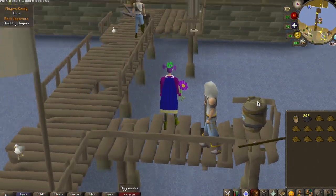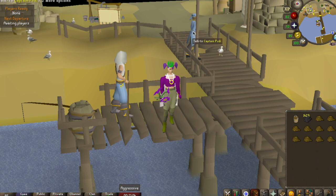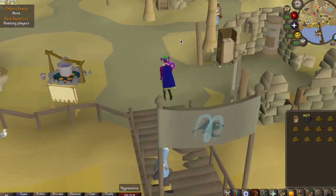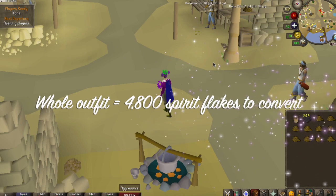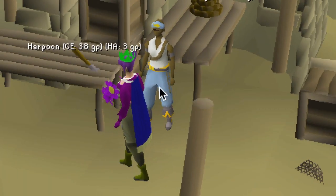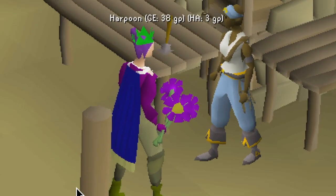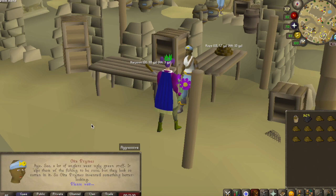Geeta offers to change any piece of the Angler's Outfit into the corresponding Spirit Angler equivalent for the price of 1,200 spirit flakes per piece, so the whole outfit would cost 4,800 spirit flakes to convert. Spirit flakes are a drop that you receive from looting the reward pool after defeating Tempoross.